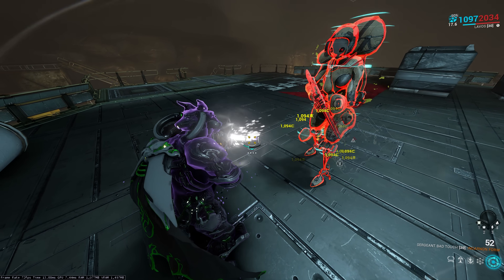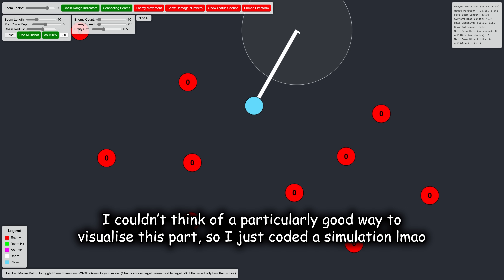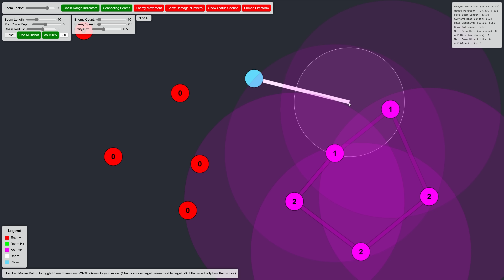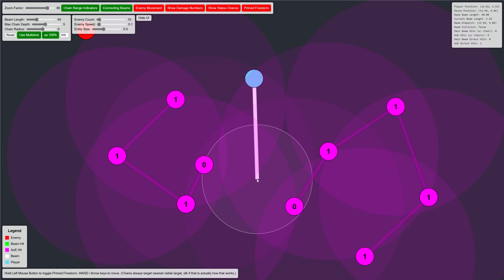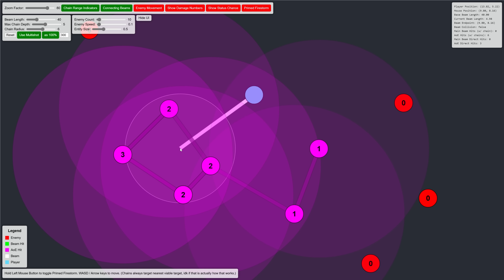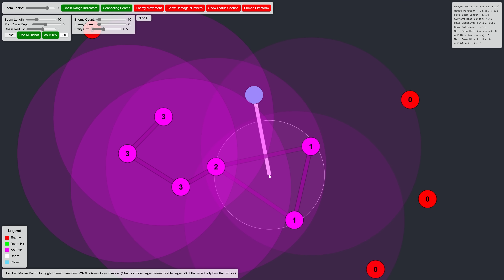And that's it for the simple beam hitbox, but that still leaves the chaining mechanics. For each and every enemy hit by either the main beam or its invisible AoE, it will attempt to spawn a new chain beam. To do so, each enemy hit will check to see if there is a valid target within a 6 meter radius of them, and if the current chain hasn't yet reached its maximum length of 5, it will create a new link in the chain and repeat this process on the new enemy. If there are no valid targets in range or the chain has reached its maximum length, it will fizzle, otherwise it will continue to chain.